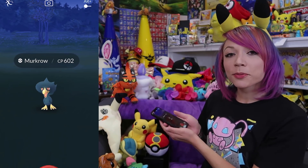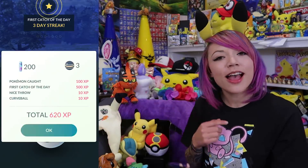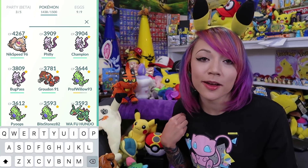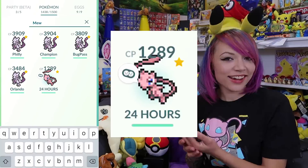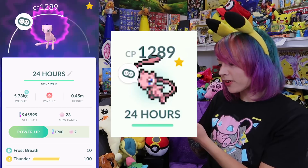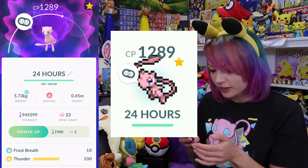Really quickly, there's a Murkrow in my house. By the way, Murkrow can be shiny and it looks like a purplish pink Murkrow - if you see one, capture it. Don't forget that Murkrow evolves into Honchkrow later. Happy April Fool's Day everybody, because all of the Pokemon are Pixelmon right now, including Mew. It looks so cool - I love it. It's exactly like how it looked in the video game.